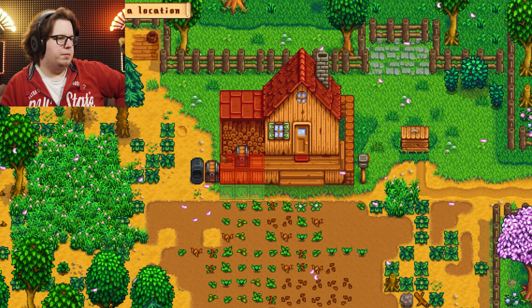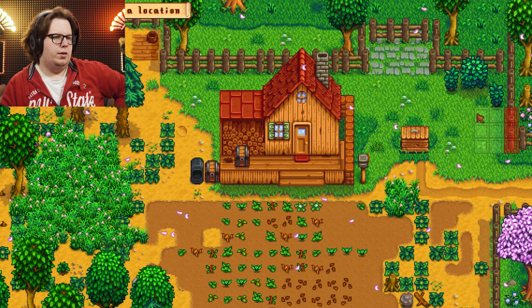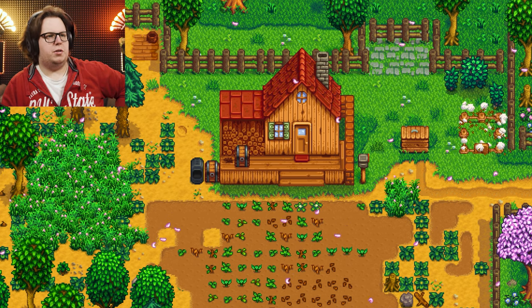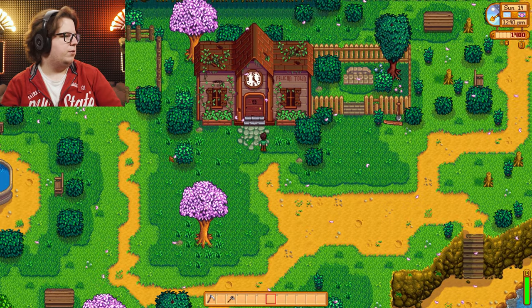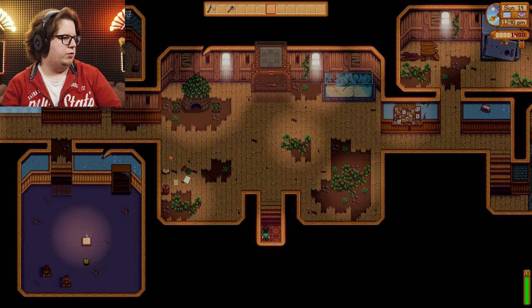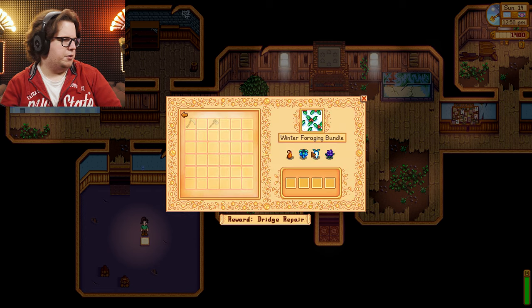I kind of want to have it here but it will be in the way when walking around, so that should be relatively safe — we're just gonna put it there. Oh, a squirrel — can I talk to you? No. What was the Pelican Town community center thing again? What do we need to do here — crafts room, boiler room, foraging?